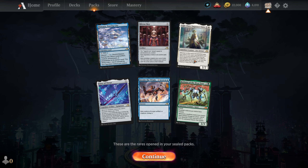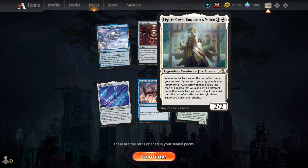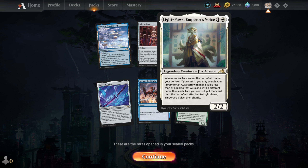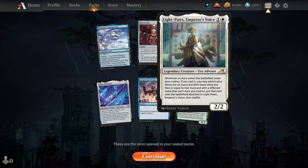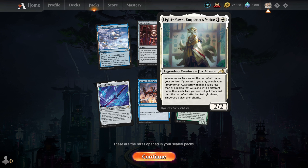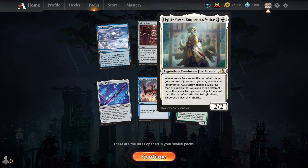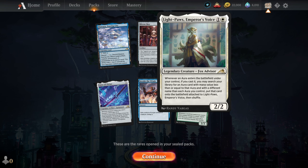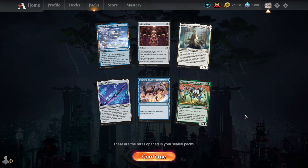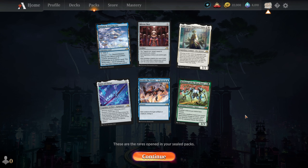I think Light Powers had also been pretty good. If you cast it, you may search your library for an aura card with mana value less than or equal to that aura with a different name. That should be awesome for Sealed. As I said, I will build the deck and see you in the deck segment.